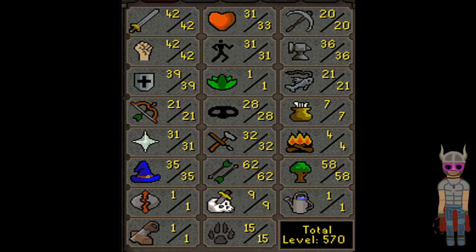40 attack, 42 strength, 39 defense, 21 range, 31 prayer, 35 magic, 33 hit points, 31 agility, 28 thieving, 32 crafting, 62 fletching, 9 slayer, 15 hunter, 20 mining, 36 smithing, 21 fishing, 7 cooking, 4 firemaking, and 58 woodcutting.